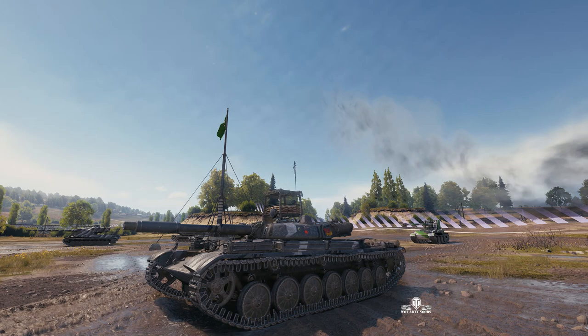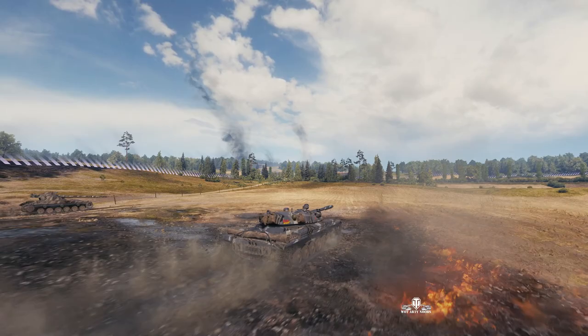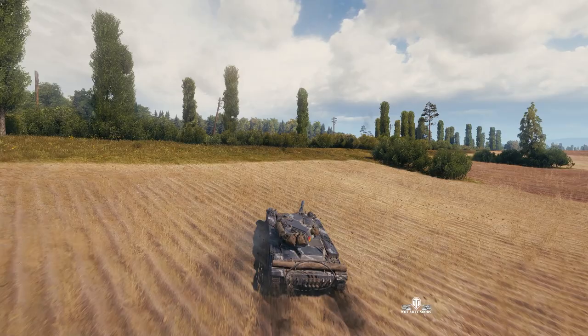The T100LT is armed with a 100mm gun. It's very stealthy — it's got the best camo rating in all of the game. It's fast, it's very nimble, but it's an absolutely crap sniper. It is the ultimate spotting tank. It can move fast, get close to the enemy without being seen, spot for its team, and if it gets into trouble it can get out very quickly by driving away.